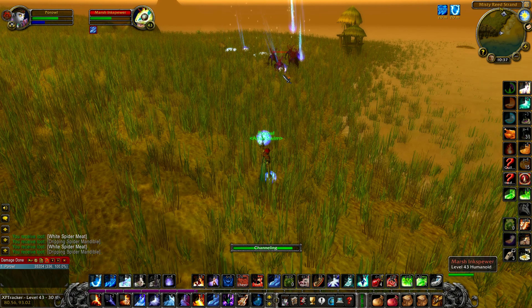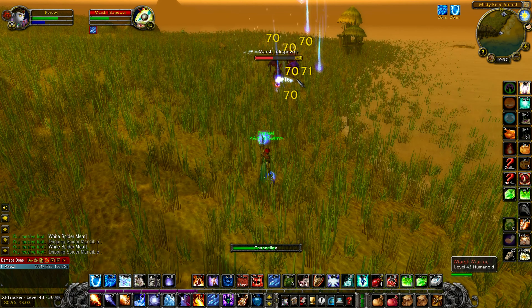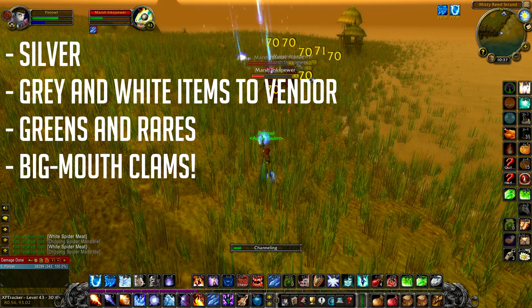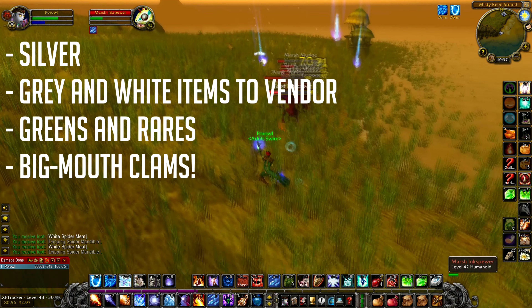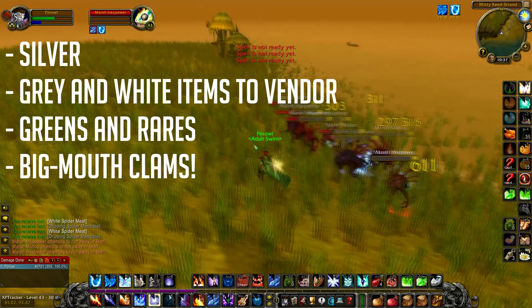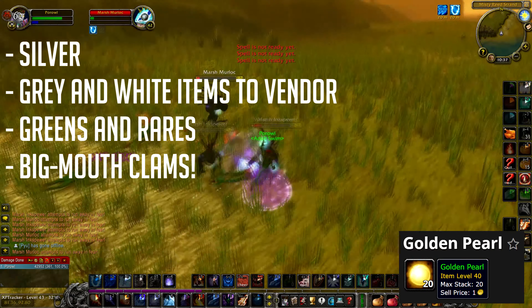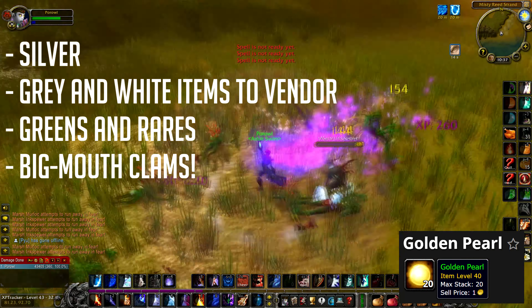This place isn't just amazing for experience — it's also a great place to farm for gold. These Murlocs drop a good amount of silver, a bunch of grey and white items to vendor, greens and rares of course, and these Murlocs drop Big Mouth Clams which have a small chance to drop Golden Pearls, which are currently worth 7 gold each on my server's auction house.